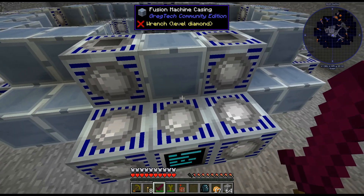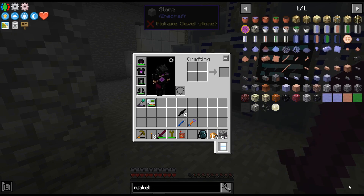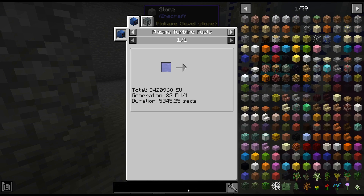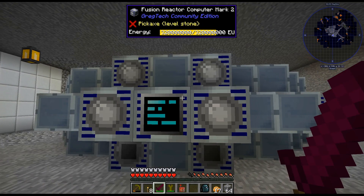That is kind of my plan for today — get this producing nickel plasma. Because nickel plasma burns for 5,300 seconds compared to oxygen plasma. Kind of a big difference, so that's what I'm thinking.